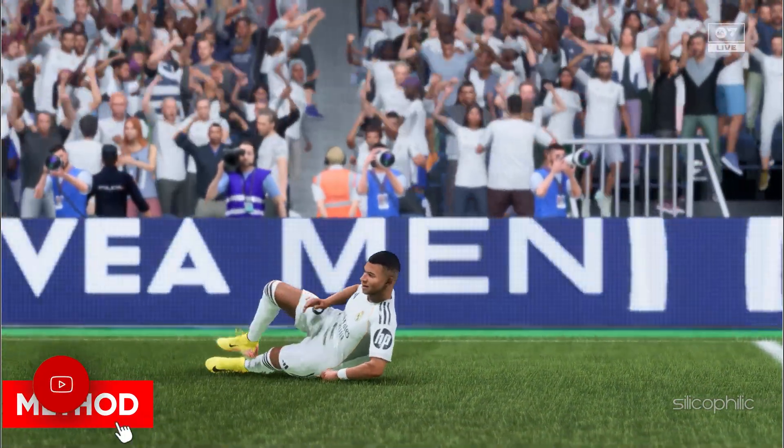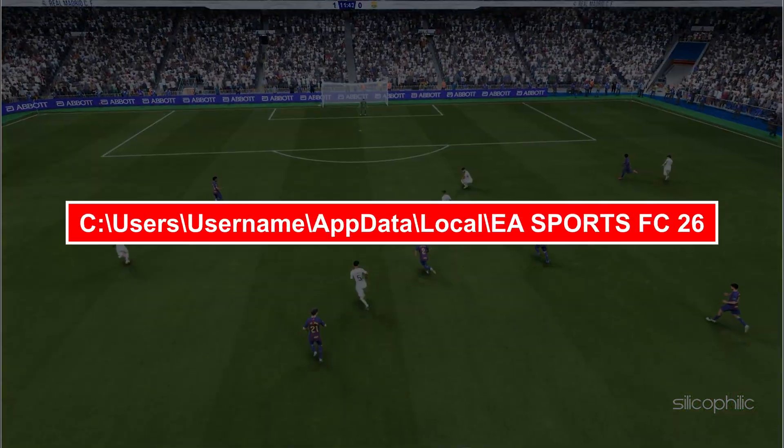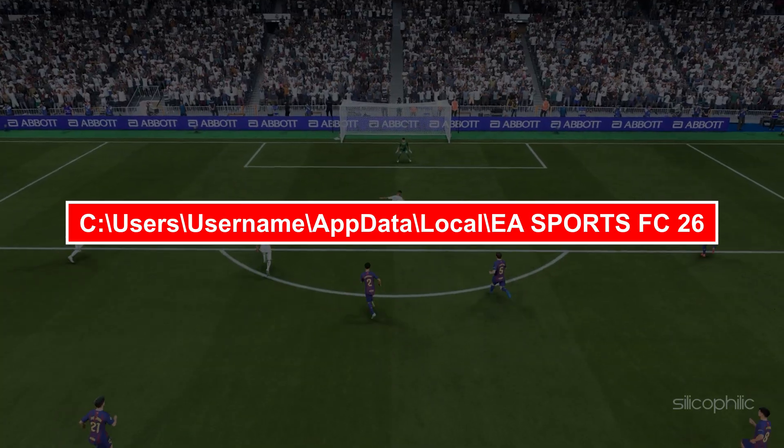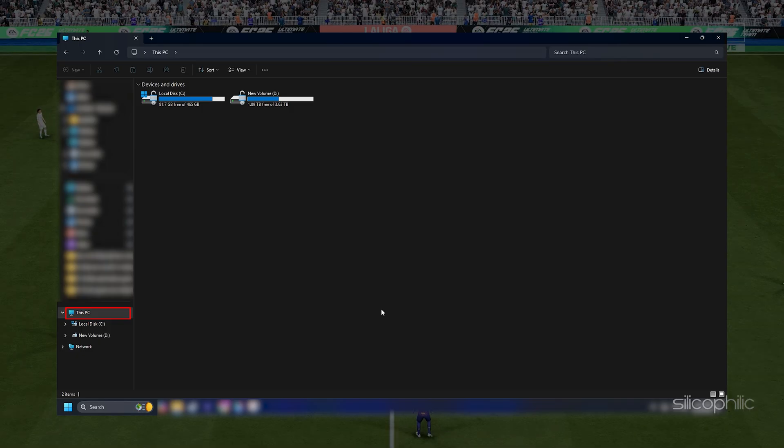For reference, the path is: C:\Users\username\AppData\Local\EA Sports FC26.